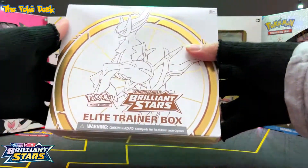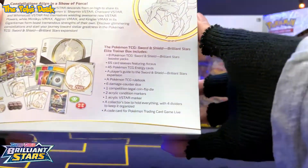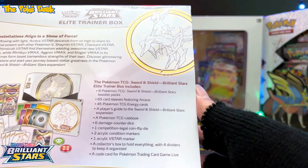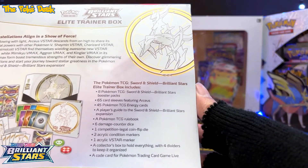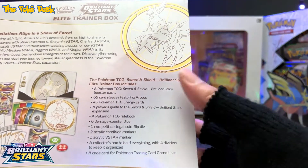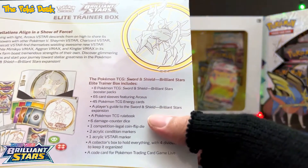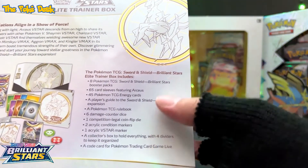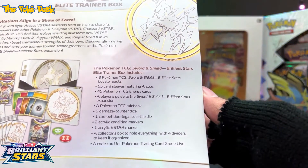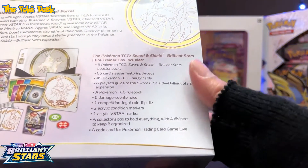In this video I picked up a Brilliant Stars Elite Trainer Box. I got this yesterday at my local Target. This box has eight Pokemon booster packs, 65 card sleeves, 45 energy cards, an expansion guide, a rulebook, six damage dice, a coin flip die, two condition markers, one acrylic V-star marker, some dividers, and a code card.